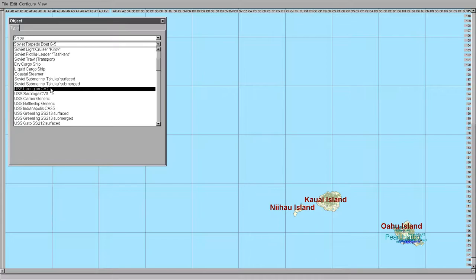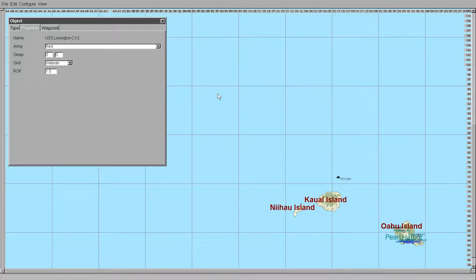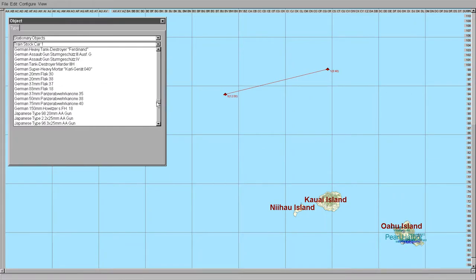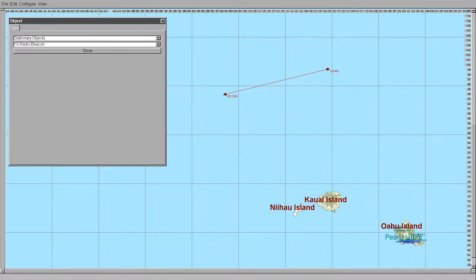As I said before, these beacons only work with U.S. and British ships and aircraft. We'll take the Lexington and put it here. Make sure the properties are red — that's the default. We'll put it farther away from the island. And stationary objects for the YG beacon, which is the land-based one — we'll put that there.